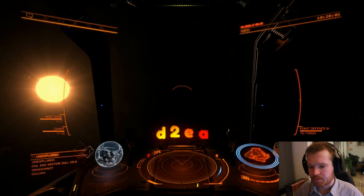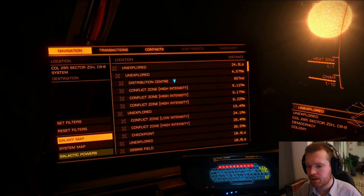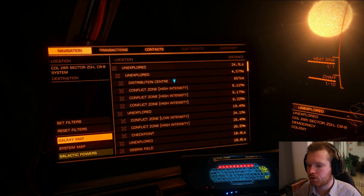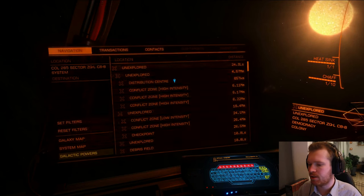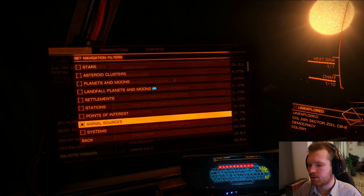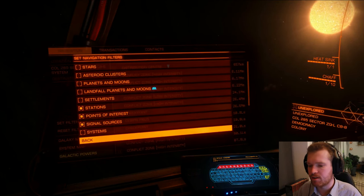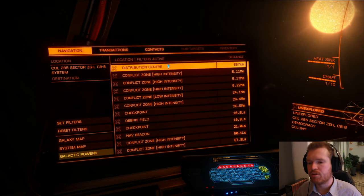Once you're in the system, you need to find a specific type of signal. This is called a persistent signal source, because they should always be in the system. The easiest way to find these is to go in and set your filters for signal sources, points of interest, and stations. What we're looking for is the distribution center.